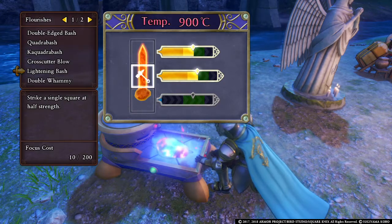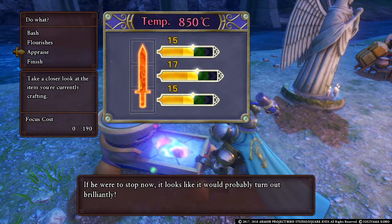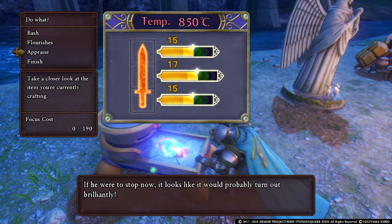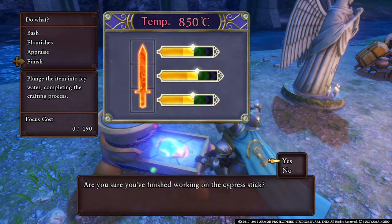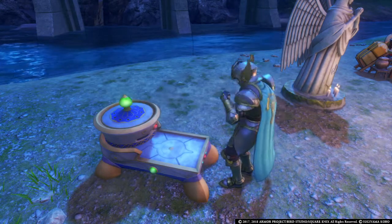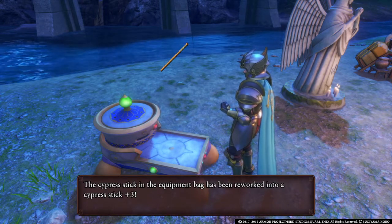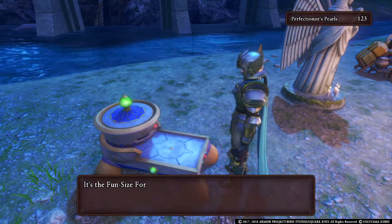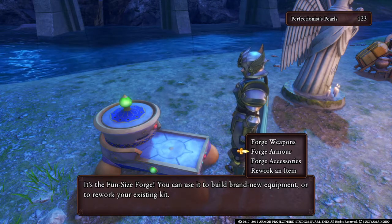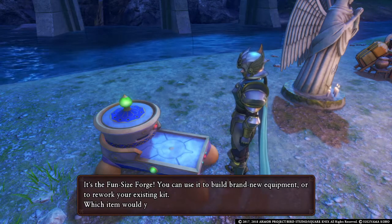When you see 'pretty well' that means it's going to be a plus one. 'Really well' would be plus two, and when you see 'brilliantly' that means it's a plus three — max tier. We're going to craft this since it's at max tier. The lower level stuff will become easier to craft the more higher level you are, and the higher level stuff that was impossible before will become possible.